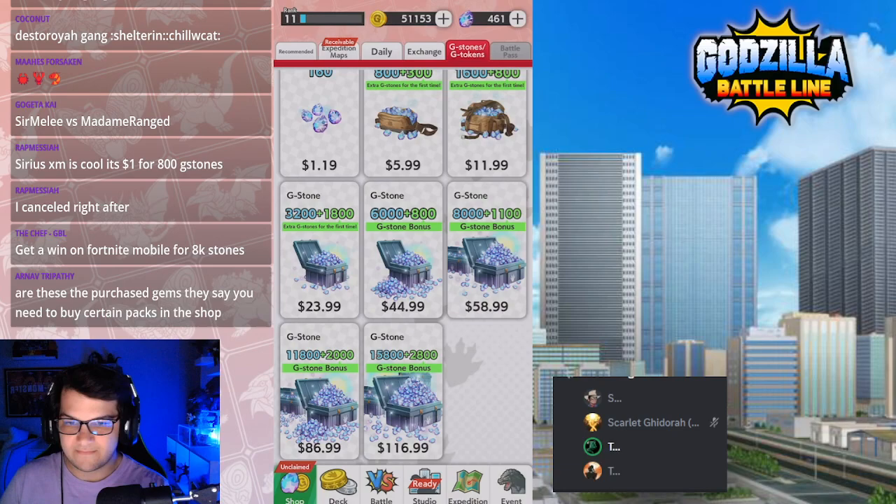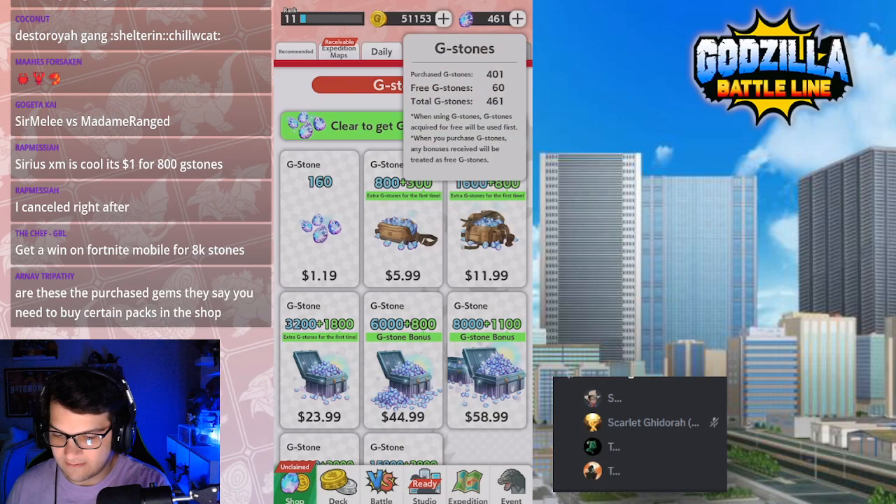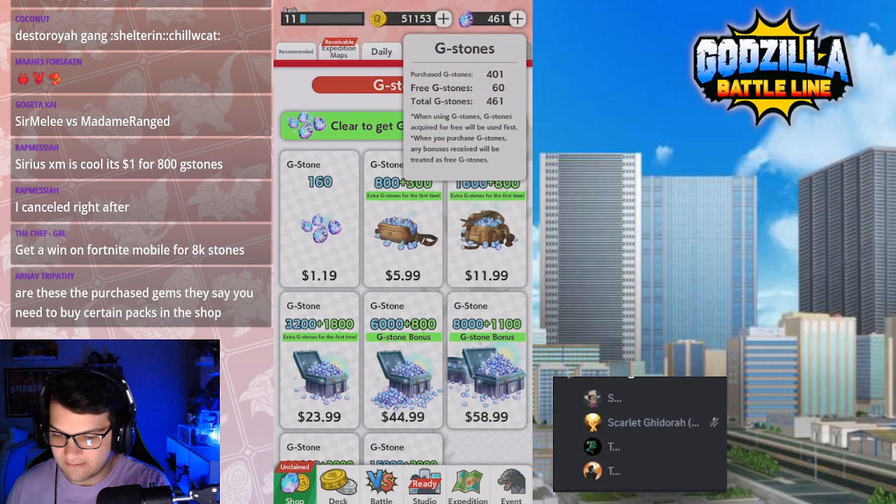We'd have to ask like Ruin — I don't even know if they would have the answer. They just have so many gems that it would be impossible to tell. Maybe they would be willing to buy it and test. I have only 461 gems. Maybe I'll just drain all of my gems, buy one of these packs, and then go down to the point where you can't anymore. If you click the plus sign next to the gems, I think it tells you how much of each you have. I have 60 free G-stones and 401 total G-stones. So you write that down, buy one of these packs, and go back in — it'll tell you if any of these were purchased or not. I'm not going to do that right now, but it could be a good experiment in the future.